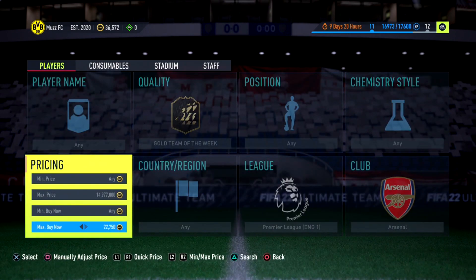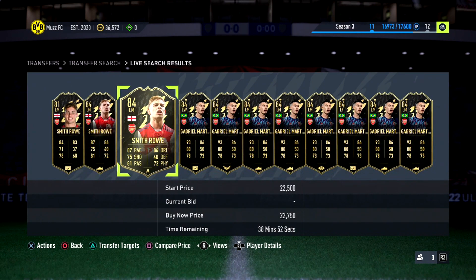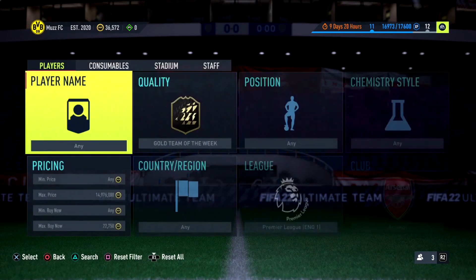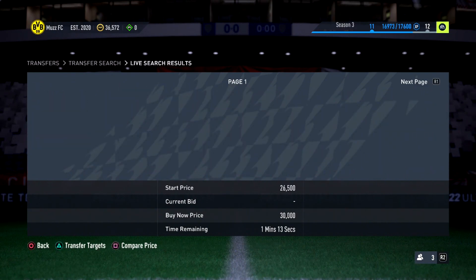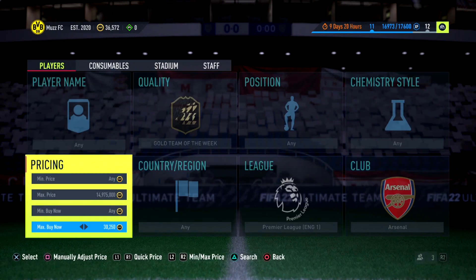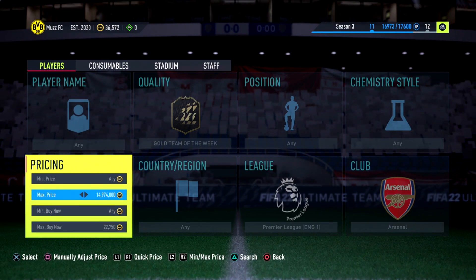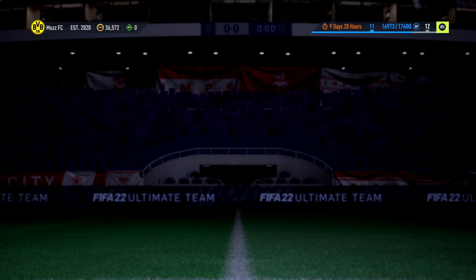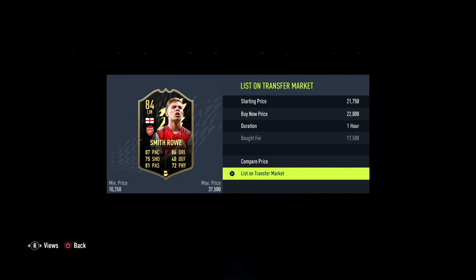You've got Martinelli, Smith Rowe has a couple of cards, Ramsdale has a couple of cards. The 84 Smith Rowe looks like he's going for probably 22,500, so I'll sell him for 22,000. You've also got Gabriel in there - loads of informs around the same price, which is big. Because there are that many different informs at similar prices you can get deals like I did with Smith Rowe. I'll list him for 22k - he does have a Shadow chemistry style on as well, which should help him sell. Very nice profit after tax.